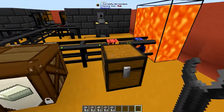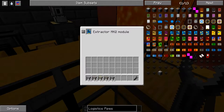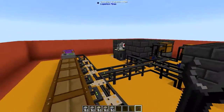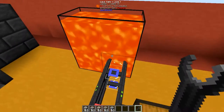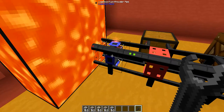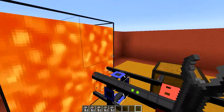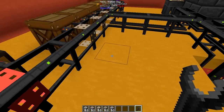Right here I got myself a chest which will pretty much act as the input for ores, obviously with an Extractor Mk2 module to actually take the items out and put them where they are needed. And then right here is the lava tank with a Logistics Fluid Provider pipe, which I discussed two episodes ago — be sure to check that out if you missed it — to pretty much supply lava from one point in your network to another.